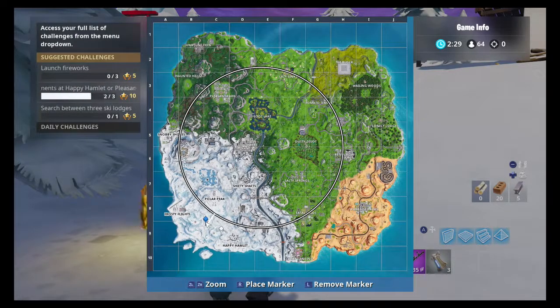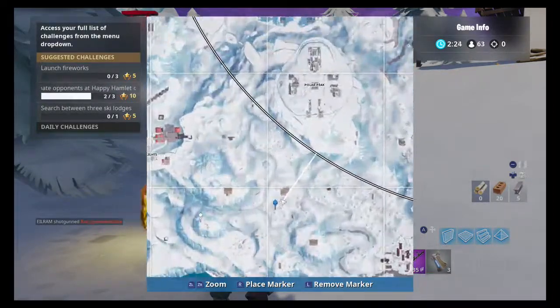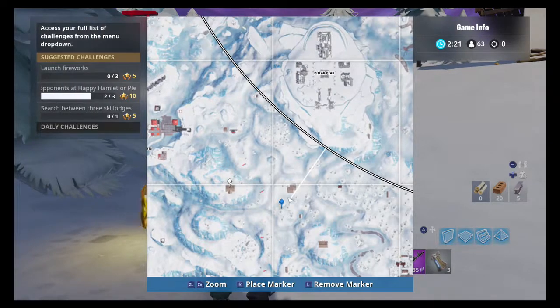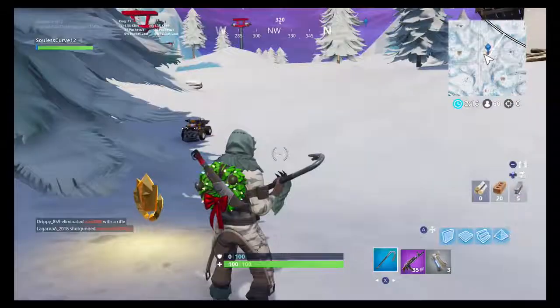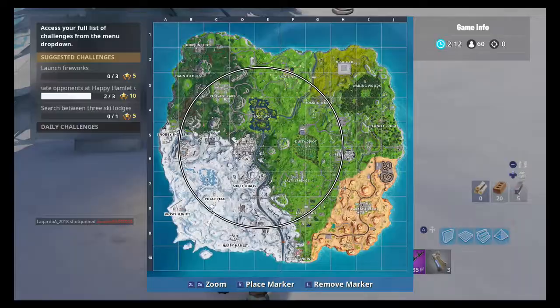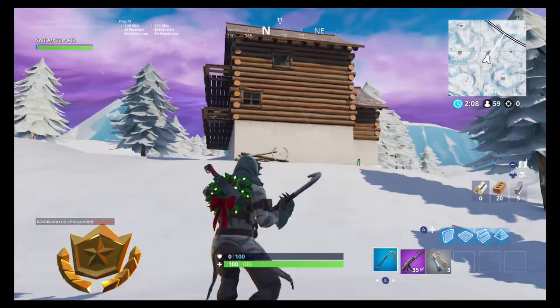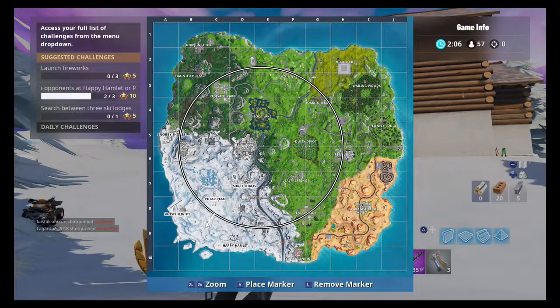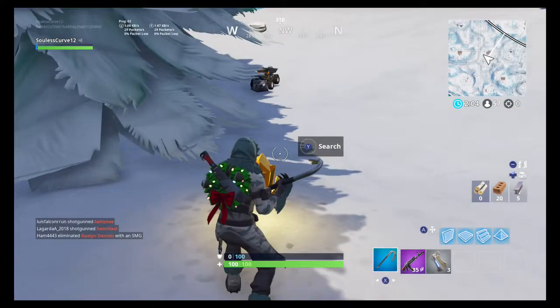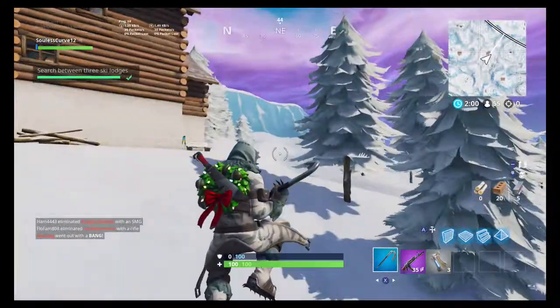Right here in this snowy area is the search between three lodges challenge. There's one lodge, there's the second, and then there's the third. It's actually really quite simple to get — you could land at those lodges. There are usually chests in there so you can just play a normal game. All you've got to do is come down here and collect this. And there you have it.